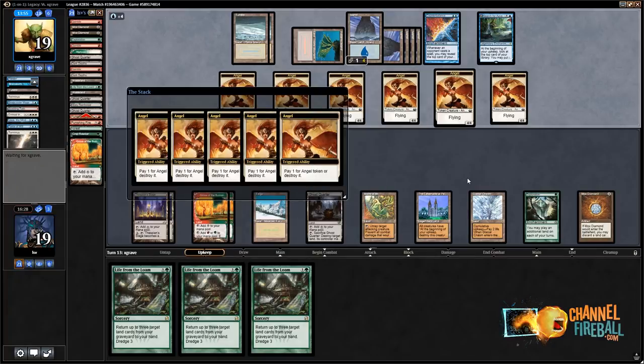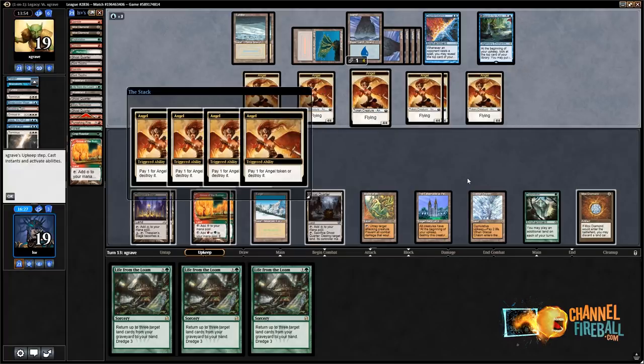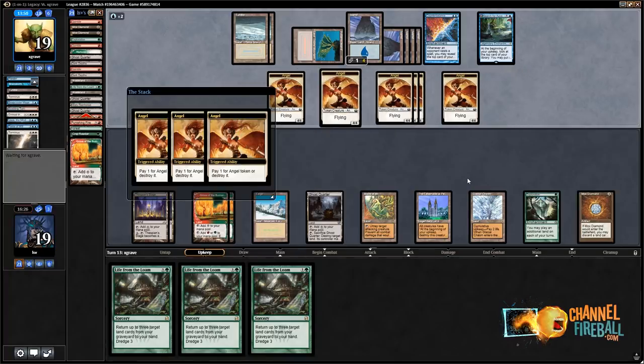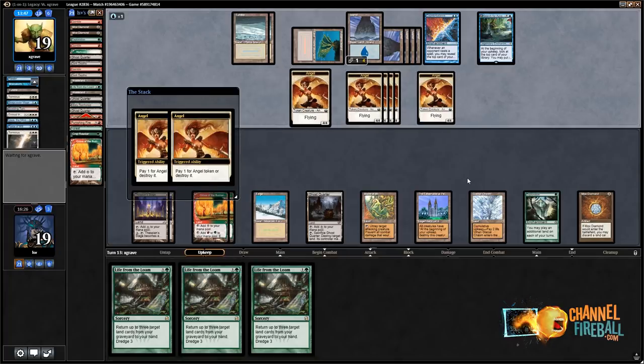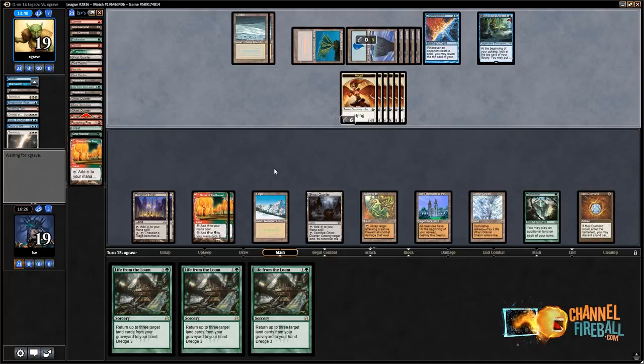This game is really interesting. It's unlikely that my opponent — let's Punishing Fire. I think there's a two on top, but they probably don't have double Force of Will or they wouldn't have let Jace go. If I can get them in a situation where they're having to hard counter Life from the Loam, then I'm probably gonna win. I have three Loams in my hand.